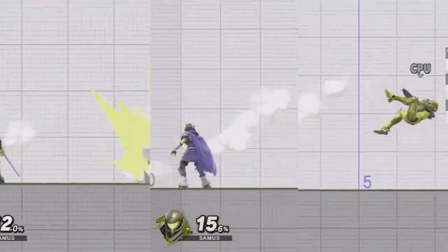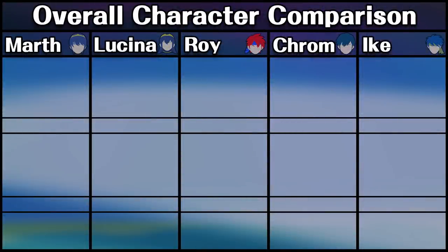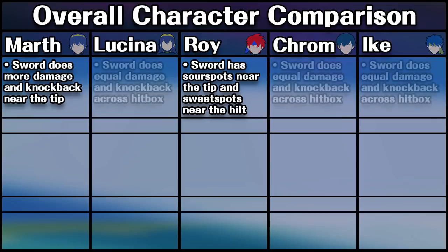Now that we know the differences between the Echoes and the Originals, the difference in character stats between the three groups, and how their movesets differ, let's quickly sum up these five characters. Marth's sword is unique because moves have a hitbox near the tip that does more knockback and damage. Roy's sword is also unique, having sour spots near the tip that do less damage and knockback, and sweet spots near the hilt that do more. The other three fighters have equal damage and knockback across all parts of the hitboxes on their swords.